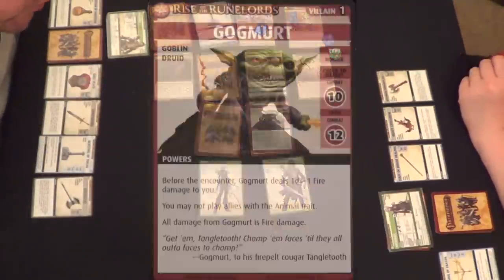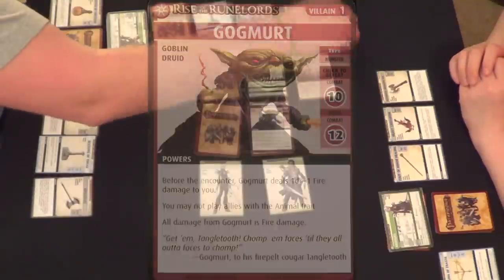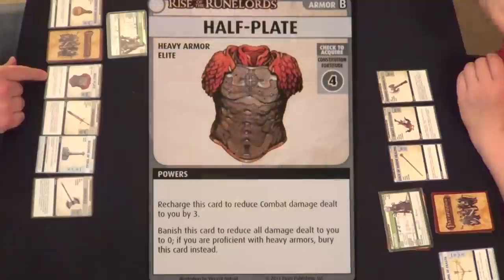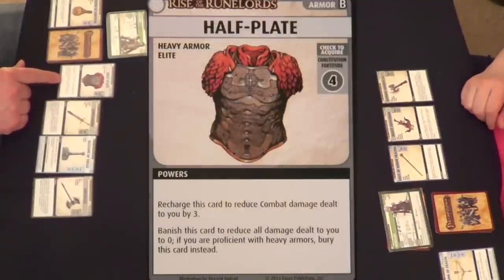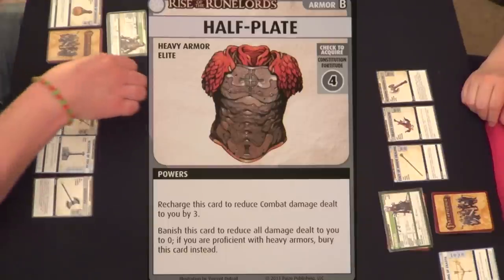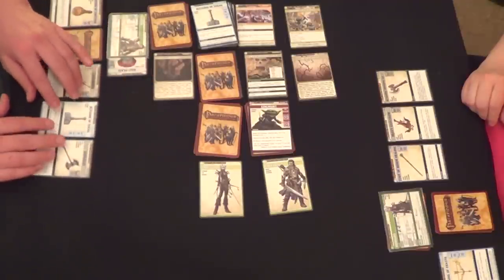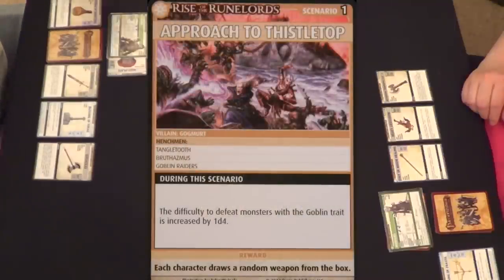Before the encounter, he deals 1d4 minus 1 fire damage to me — so he deals 2 fire damage. This card says banish it to reduce all damage dealt to you to 0. If you're proficient with heavy armor, bury this card instead. Even though it's fire damage, it says all damage — not specifically combat damage — so I believe I am safe. I'll bury that to block that damage.